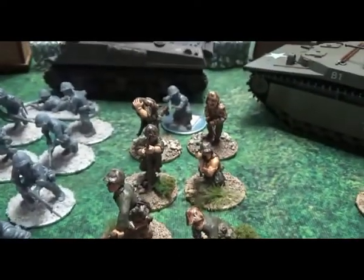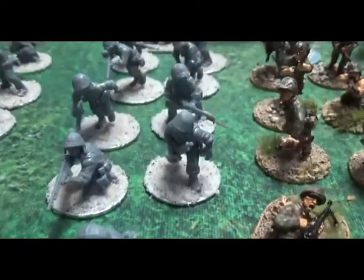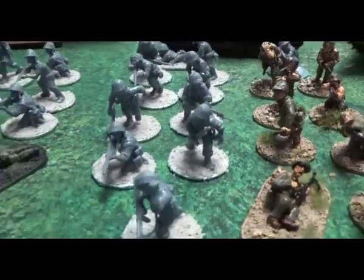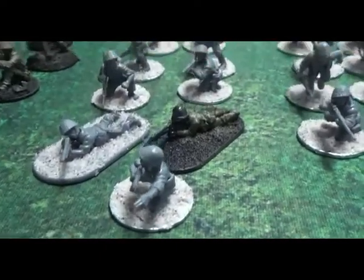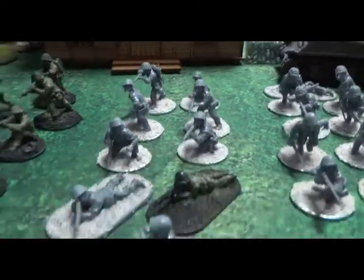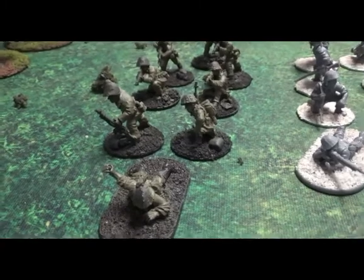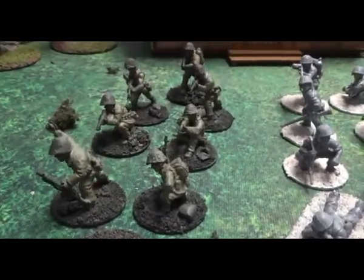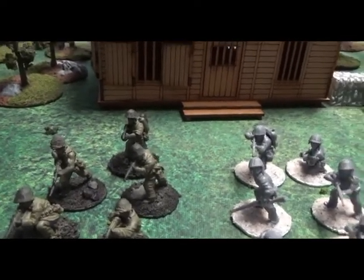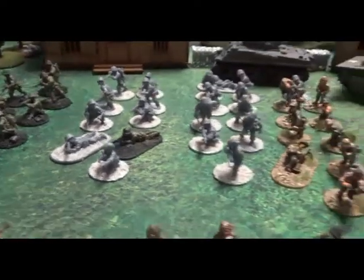Squad number two is the same makeup: NCO and submachine gun, three BARs and six rifles. Third squad has NCO, three BARs and five rifles — so they're short a man. And then last but not least for infantry, we have the engineer squad again: NCO with a submachine gun, two BARs, four rifles, and the flamethrower. In all the lists for the engineer squad, one of the riflemen is the assistant for the flamethrower.